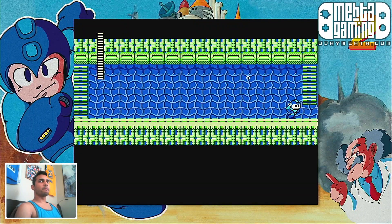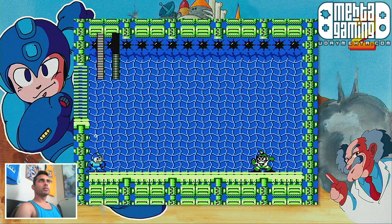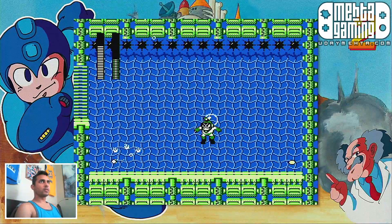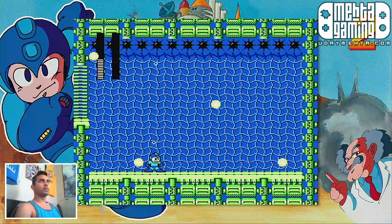Let's see what Bubble Man's got for us. There are spikes at the top here too — good to know. This guy is not hot shit at all. I'm gonna stand here and spam him and he'll die. That was surprisingly easy. We'll take it. Didn't even really need to contend with the spikes at the very top.